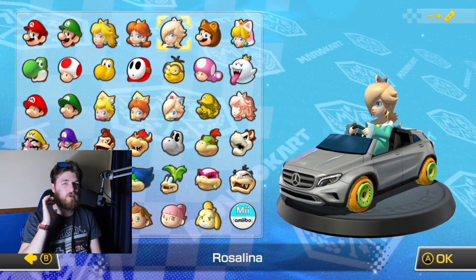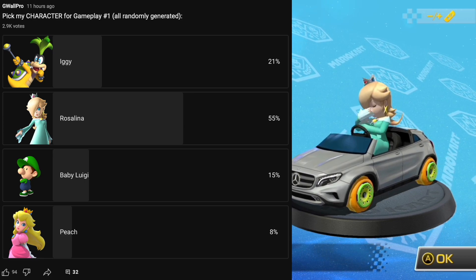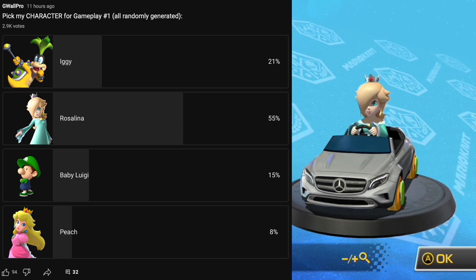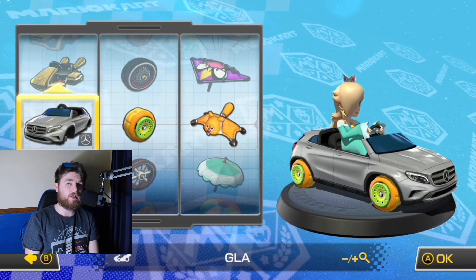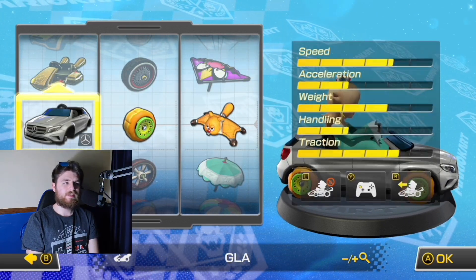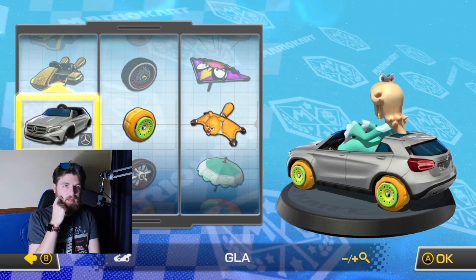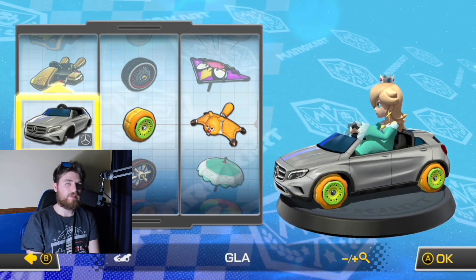You guys also get to pick what character and cart combination I'm using for this race. Rosalina was one of the most voted characters, and this was the cart combination that one of you guys picked. This is obviously one of the worst 200CC carts in the entire game — high on speed, low on acceleration, and handling stats that are vital for 200CC.